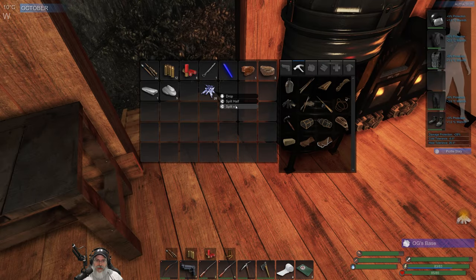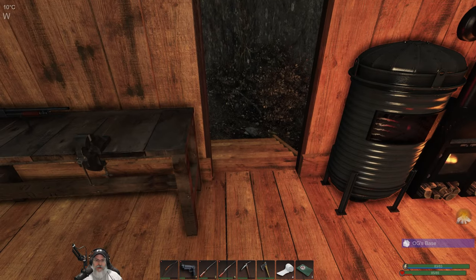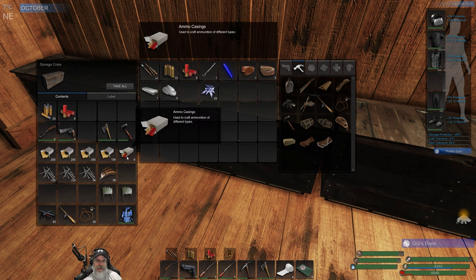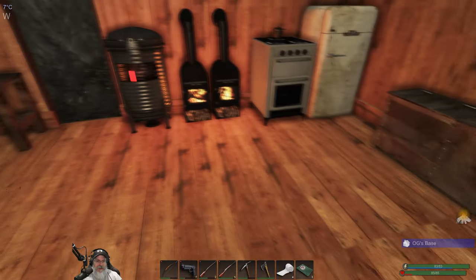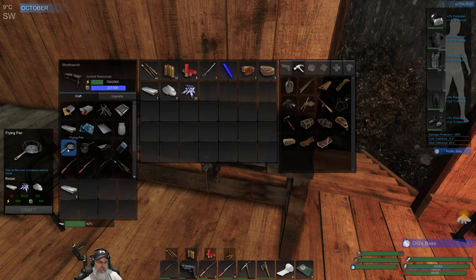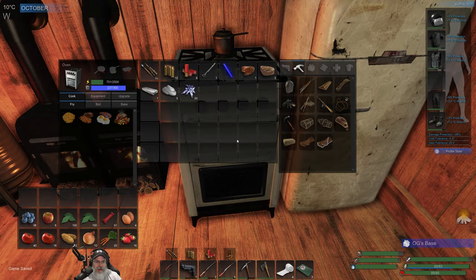I made a whole ton of gunpowder so we have like three and a half stacks of gunpowder. It's just the casings that are really hard to come by. I know I can make them but they're so expensive. We might have to bite the bullet — no pun intended, or maybe there was a little pun intended. One more ingot here and then we should have everything we need to make our frying pan.